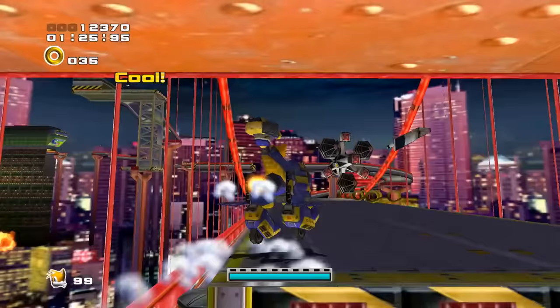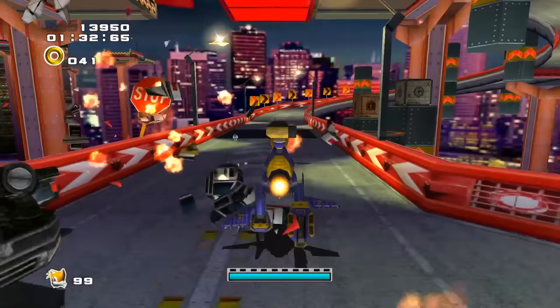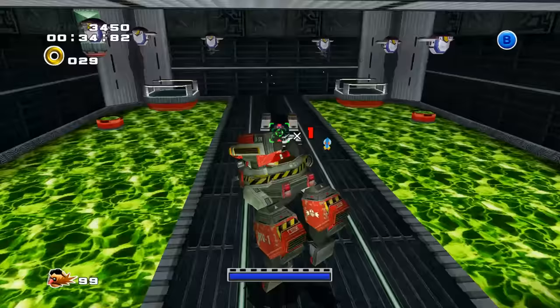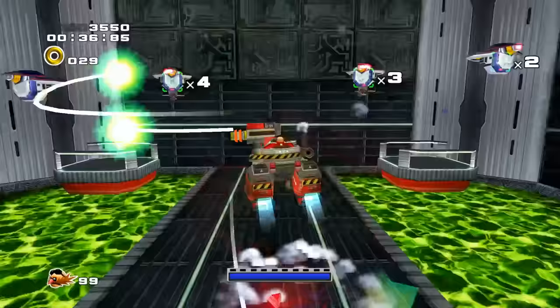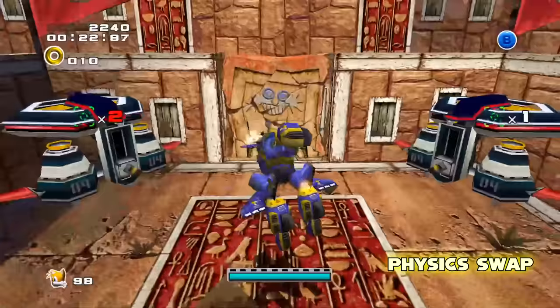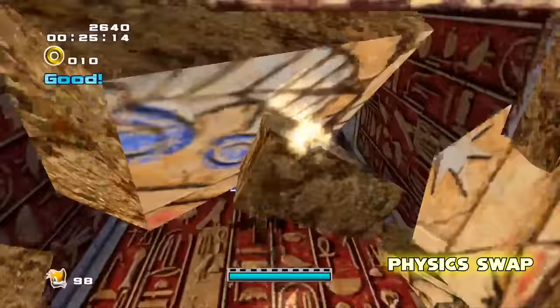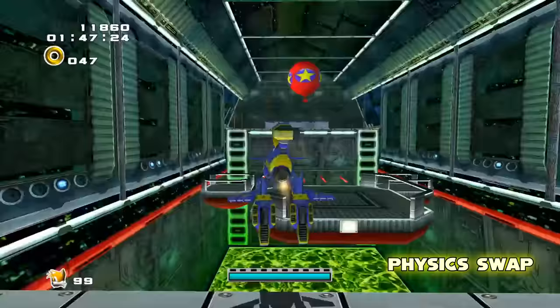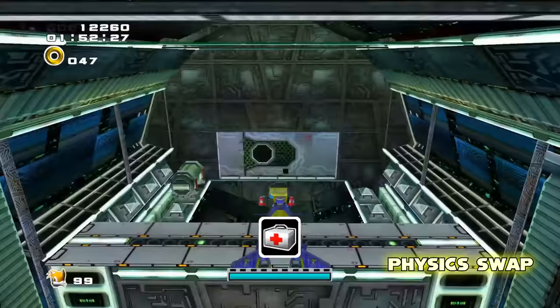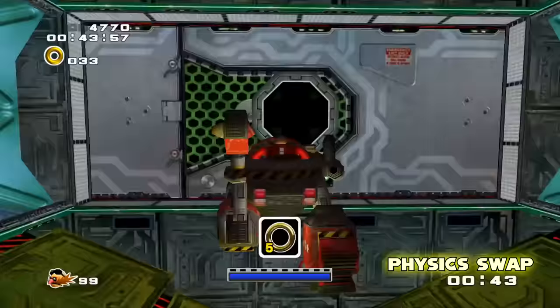The mech stages in SA-2 were high-octane levels that played with risk versus reward and how many enemies you could kill within the limited time the targeting laser was active, meaning constant movement to avoid enemy targets and preserve your scores was key. While the stages were very fast-paced, the characters' mechs had pretty sluggish maneuvering. That's where the physics swap mod comes in — if you change Mech Tails and Mech Eggman's physics values to that of Gamma from SA-1, your movement is much more unchained, though you still have to contend with the unwieldy turning controls.